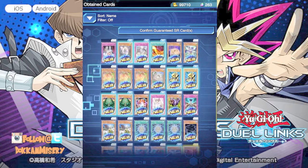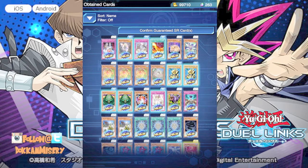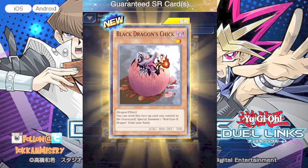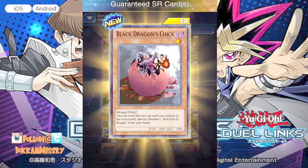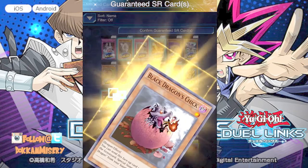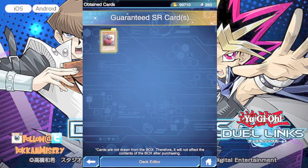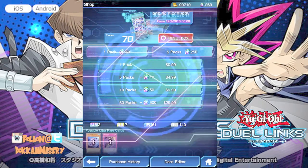Unfortunately I'm going on vacation so I won't have content for a long time. But here we go — confirm guaranteed super rare. We got the Red-Eyes Dragon! The baby Red-Eyes that gives you a free Red-Eyes. Not too bad. It definitely doesn't make me want to pull more on this set to be honest.